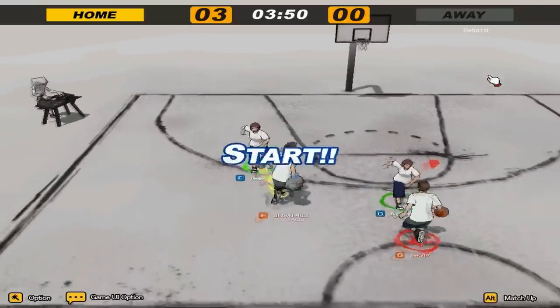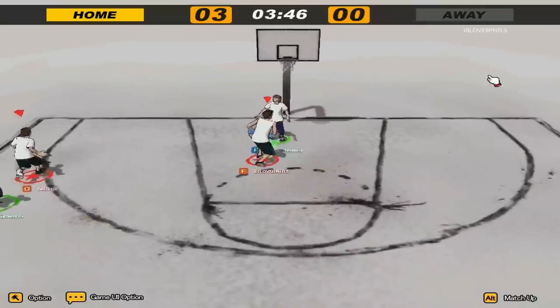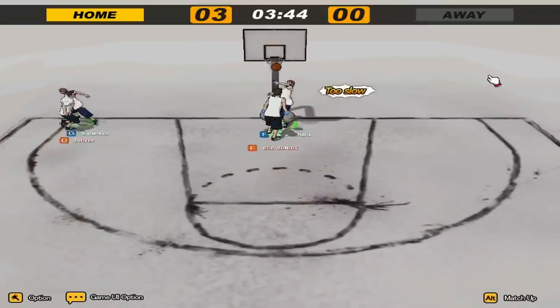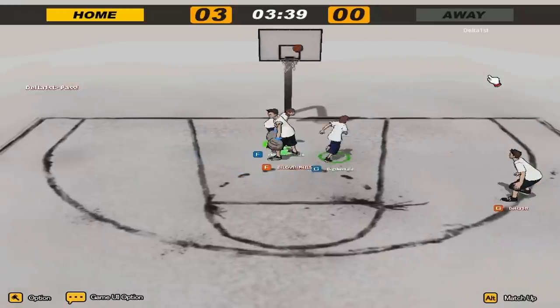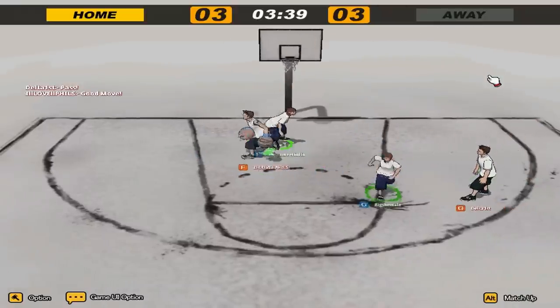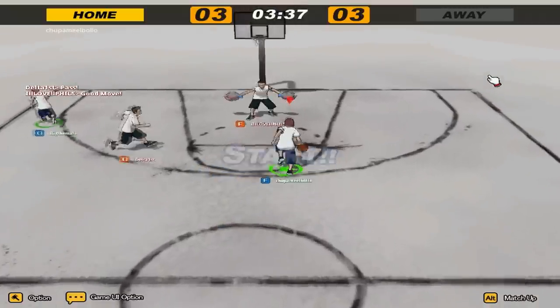Right there my friend actually made the first 3 of the game, so we're off to a good start. As you can see about this game, when you shoot the ball and it doesn't go in, once it comes out it turns white — when it's white that means you can rebound it. So as soon as you see the ball turn white, press D and get the rebound.